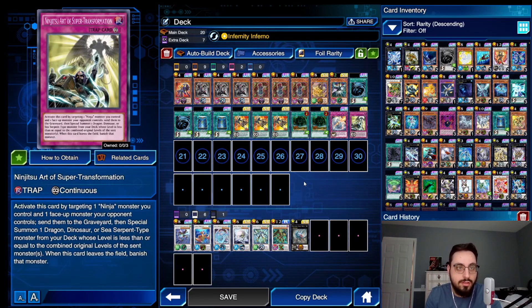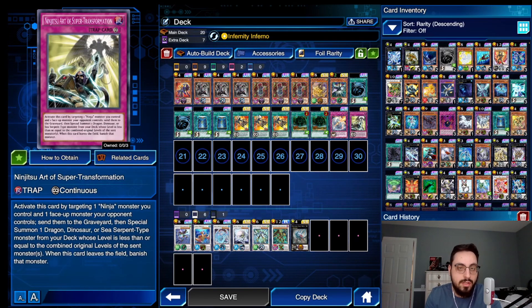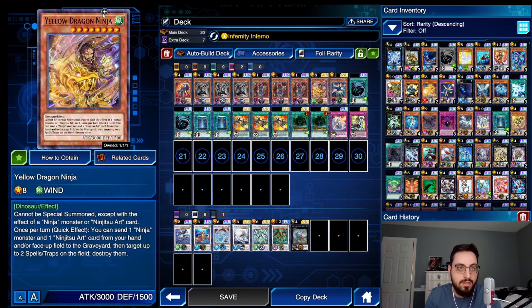Hanzo will search the Ninjutsu Art of Super Transformation on summon. You'll set this. Now when your opponent summons a level four or higher monster — unfortunately it has to be level four or higher because Ninjutsu Art of Super Transformation has to send equal or higher levels of the monster you're trying to summon. So Hanzo is level four, we're trying to summon Yellow Dragon Ninja, which is level eight, so we need to send our opponent's level four or higher monster to the graveyard.